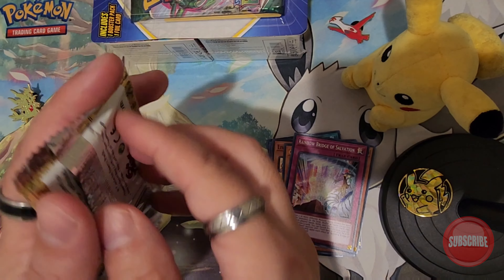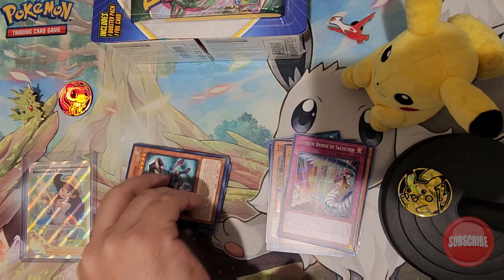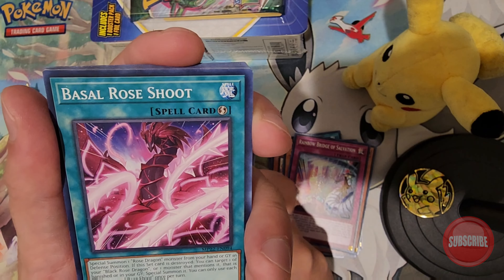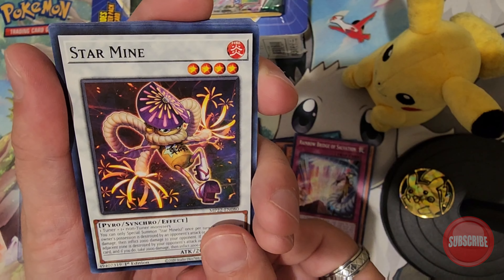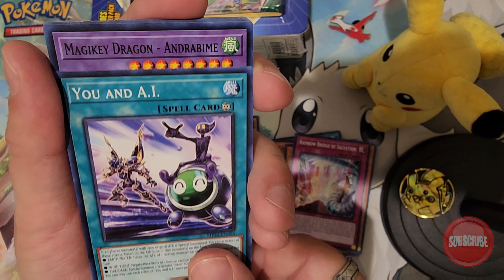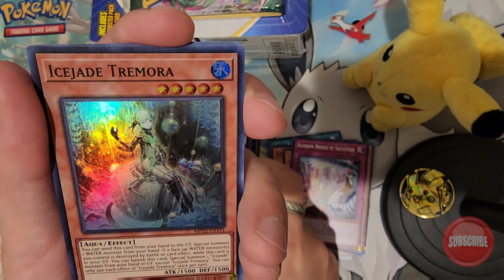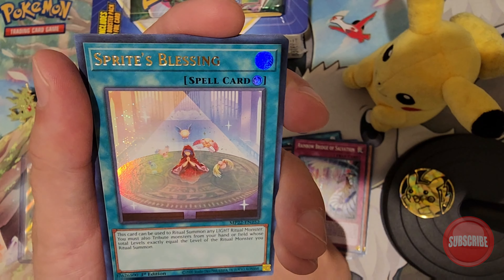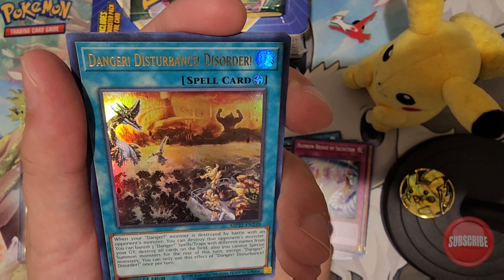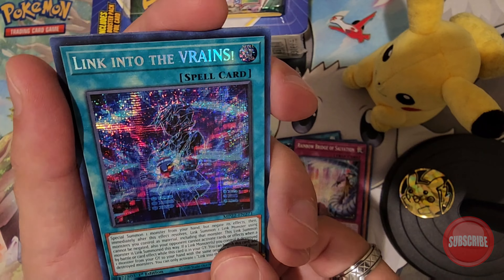All right, we have this last pack here. So we can pull that Blue-Eyes or that Dark Magician Lady. So far it's been a fun opening. Fable, Growth Shoot, Banisher, Star Mind, You and AI, got a dragon here, Virtual World, Ice Chain, Firing Blazer, Sprites Blessing. All right, we got our Danger card here, and a Link into the Brains for our secret rare.